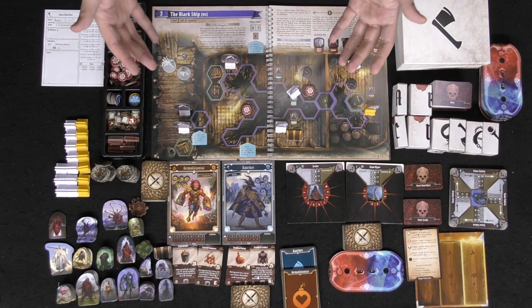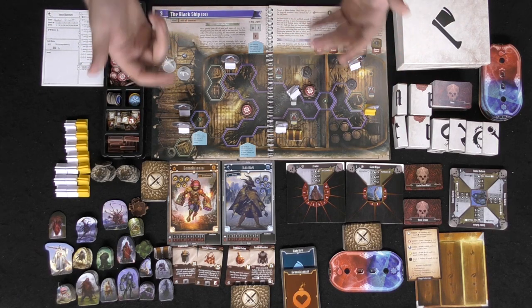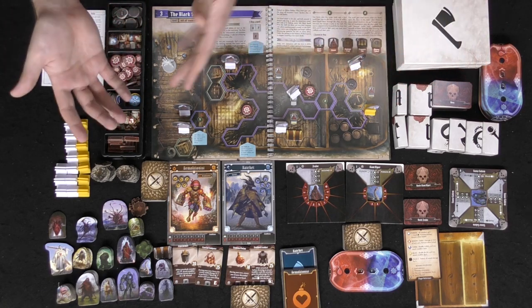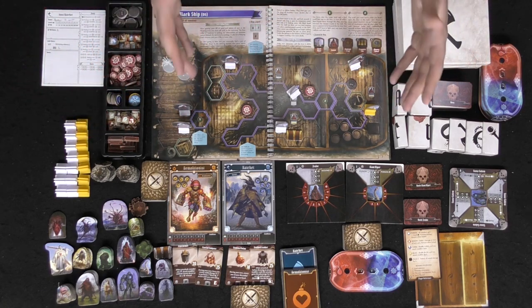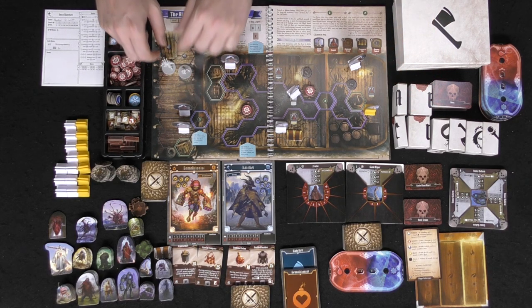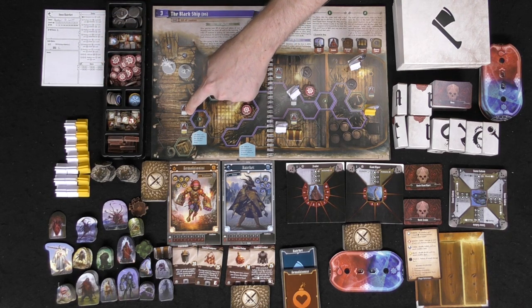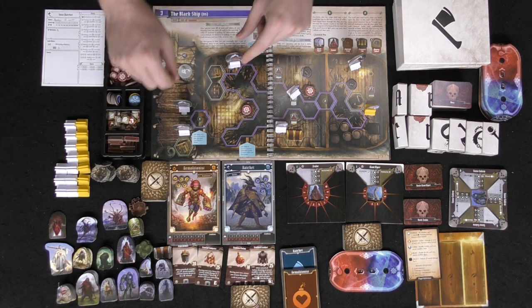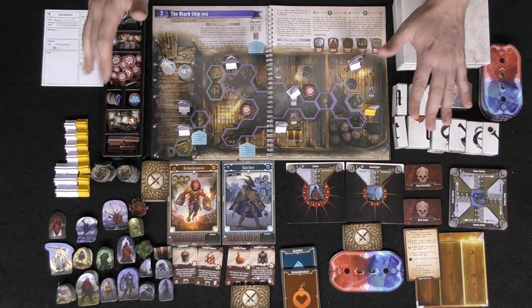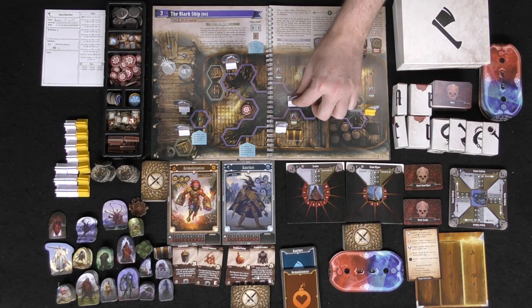This is your scenario booklet with up to about 20-plus scenarios in it — as you go you just flip pages. I went ahead and set up scenario three because I think it gives you enough to know what the game feels and looks like, but not too little and not too much. Your characters start in a certain area, enemies start in certain areas based on the rules, and there's a 2, 3, and 4 player marker. You just place your enemies based on what it shows you. The setup is very, very easy and takes almost no time at all.